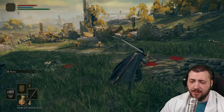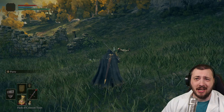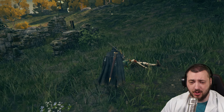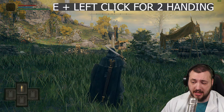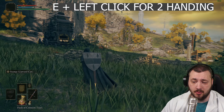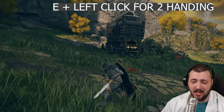Something very interesting that I see people struggling with is two-handing their weapon. If you want to two-hand your weapon instead of one-handing it — and it's kind of stupid that you don't actually find this in the control scheme — that would just be holding E and left click. Boom, now you're holding it two-handed. Left click is still light attack, right click is heavy attack.